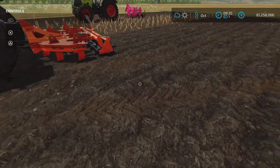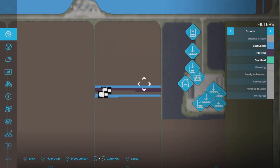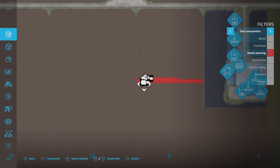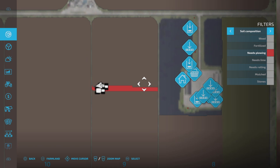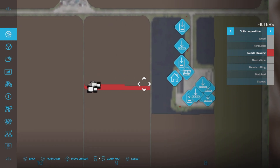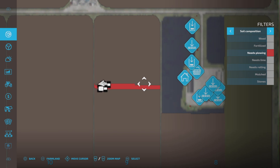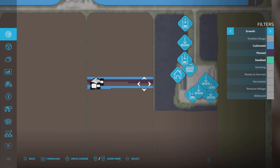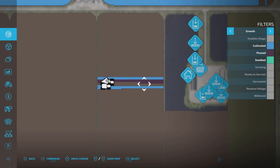You can see it has left a plowed state. If we take a look at 'needs plowing' — this strip here, I created that it needs plowing. They both remove that 'needs plowing' state. If we go over to the growth view, we have 'plowed,' and yes, you can see it has plowed.